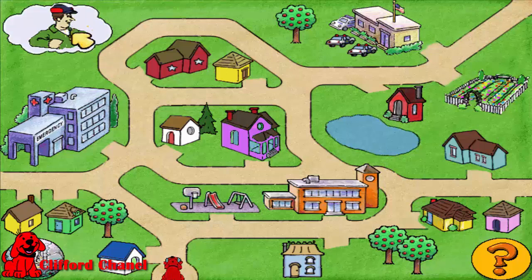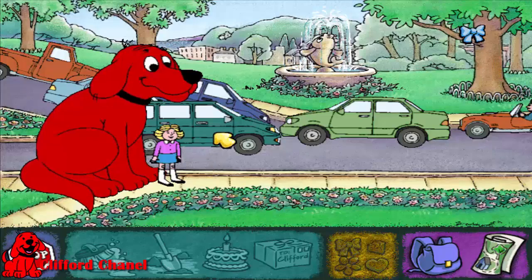Click on Clifford and move him along the street. Could you take me to the hospital? My wife is having a baby. I don't want to be late. Thanks. Now which car?